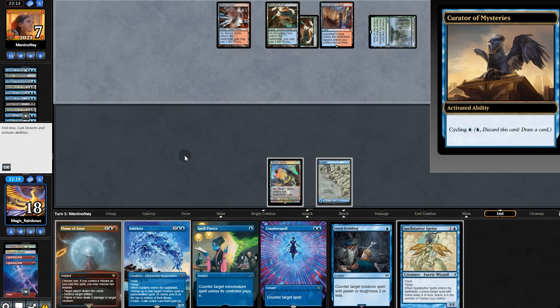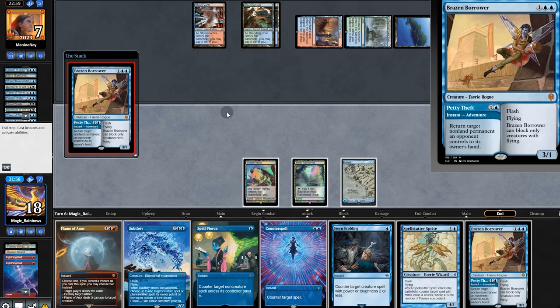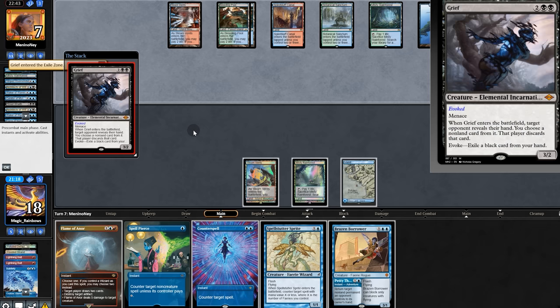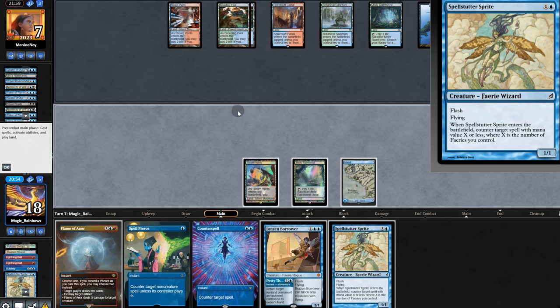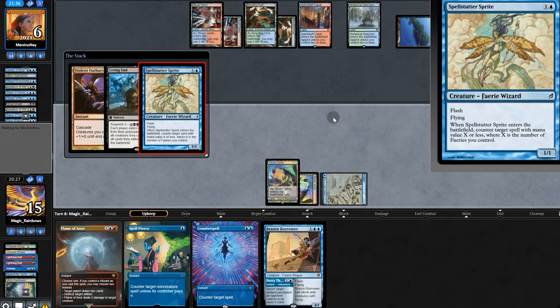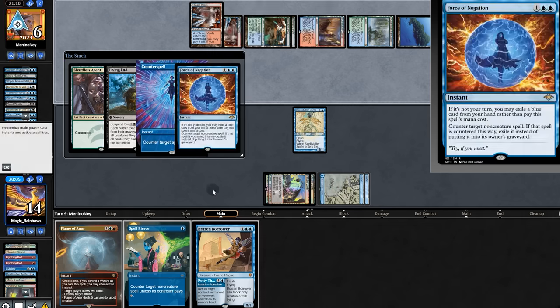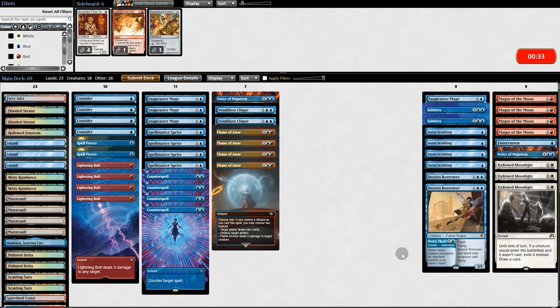More cycling and opponent passes again. We find a land. They cast Brazen Borrower. Do we want to counter? That's super risky — I think the better option is to let it resolve. We bottom Brazen Borrower. No Grief. We didn't think we'd need Scalding Tarn. Alright, they can have their Grief, taking the Sprite. But then they pass. The Sprite gets cast. Opponent passes. Our upkeep — counter it. That works. Land, perfect. Here comes another Living End — we try to counter but they counter our counter. That's a ton of creatures. The game is what it is.